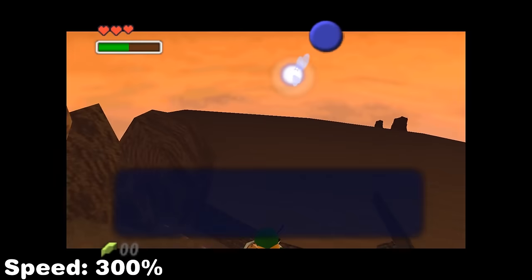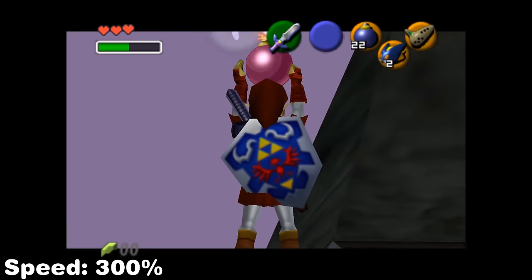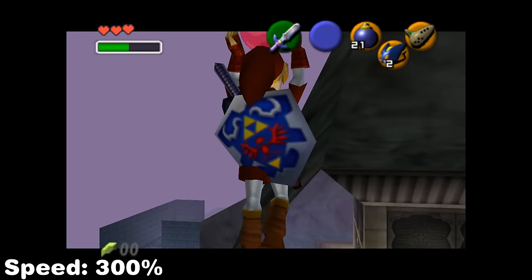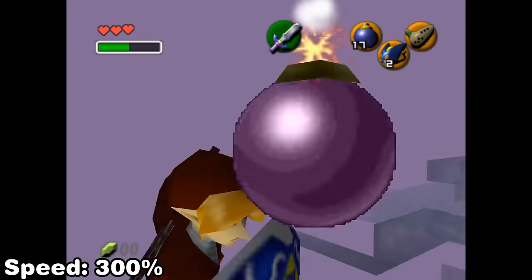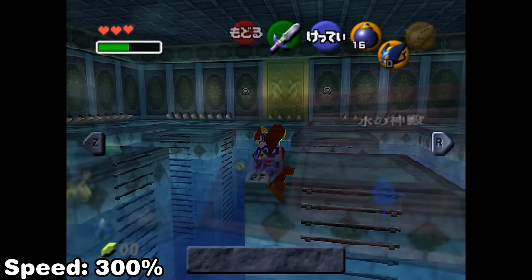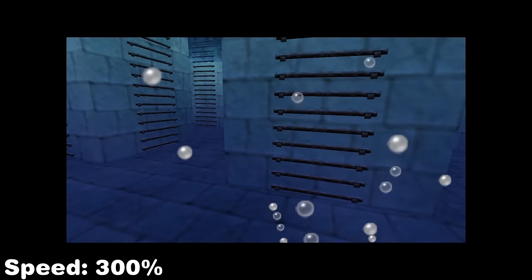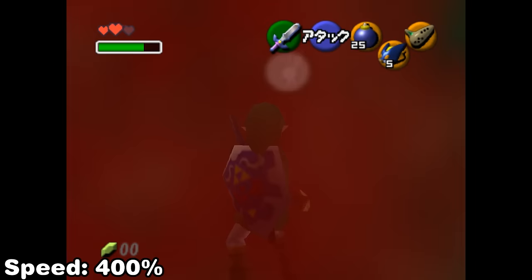Up next is the Forest Temple — we hookshot jump off Epona to do a Farore's Wind void warp which spawns Link in the Forest Temple. After Forest Temple we perform another bomb hover through the ceiling and across the room transition to right in front of the boss door collision, which is where we fight Morpha back at the Water Temple. If you jump slash at the door from high enough while holding forward you simply clip into it. Next is the Shadow Temple boss key skip, which uses a Z-target ledge clip and damage boost.